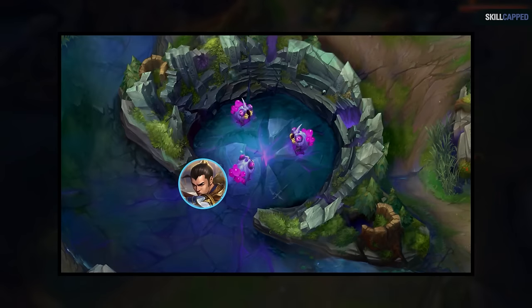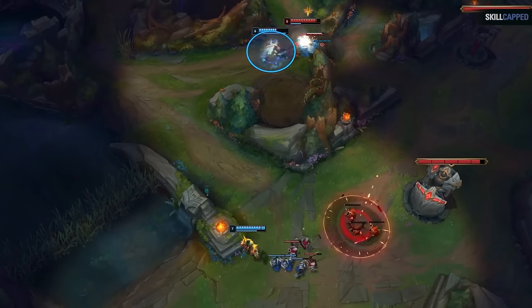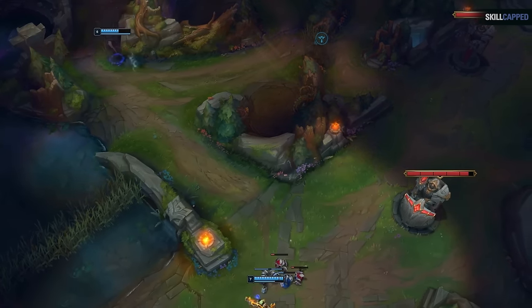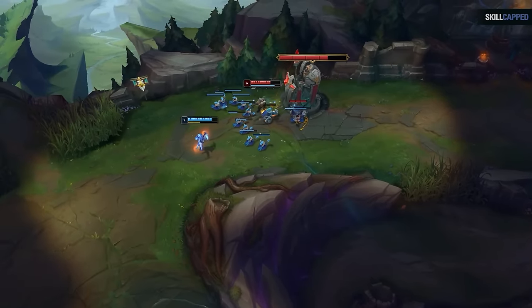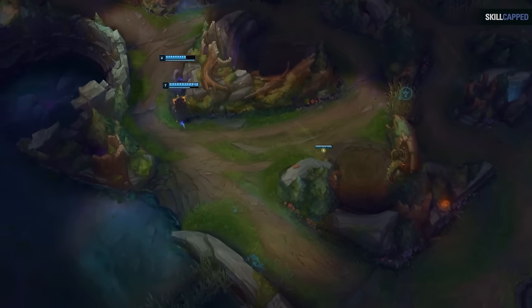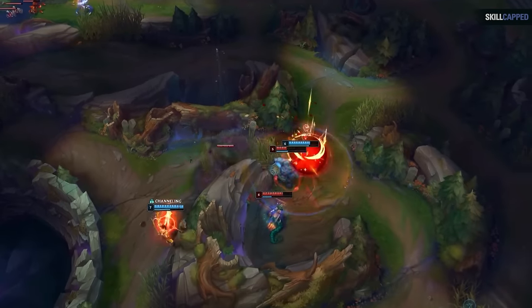If Xin Zhao was going for Void Grubs instead, this wouldn't be an issue, as Xerath would cut off the angles. This is why you have to factor in positioning, not just a pushed wave. Xin Zhao smartly plays safe and backs off, buying time for Xerath to finish fully crashing the wave mid. When a wave crashes is when lane priority is often at its most powerful. Notice how Cassiopeia is much more pinned, and Xerath is in a much better position to react. Don't just assume laners have priority because they're pushed — you have to move your camera and see the actual position of them and the minions.